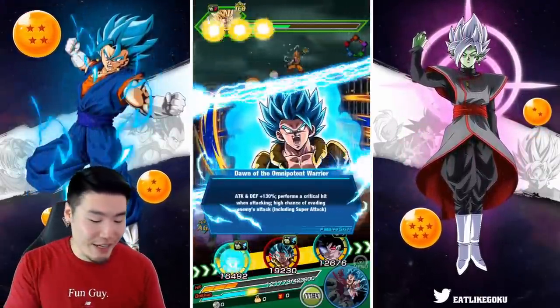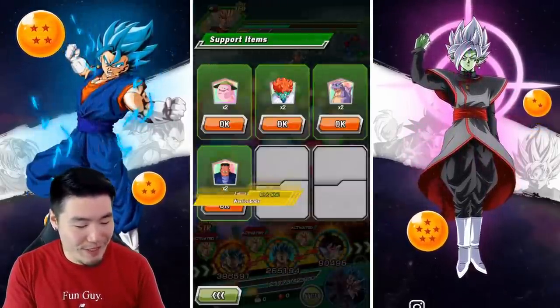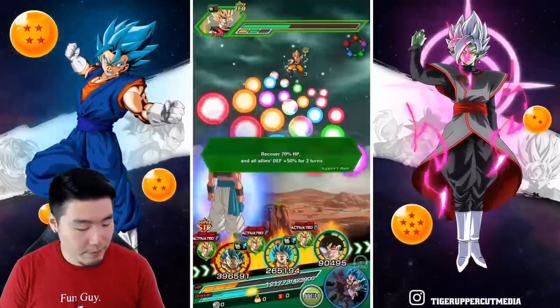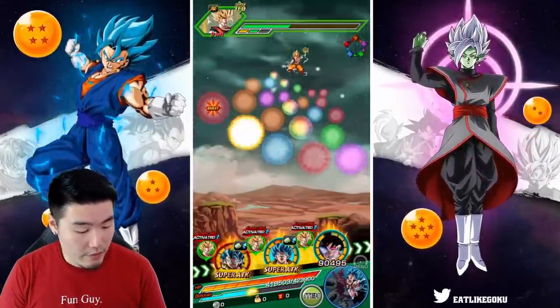We're pretty low on health because of the couple of supers we took, so we're going to have to heal up a little bit. Popping the item here so we can get an ultra super off at least.